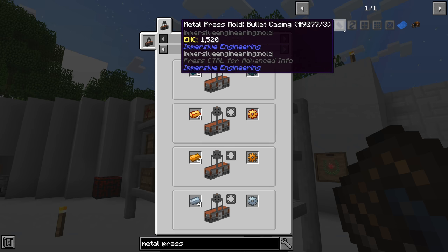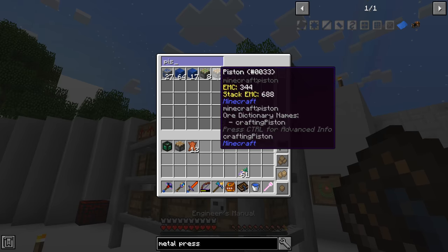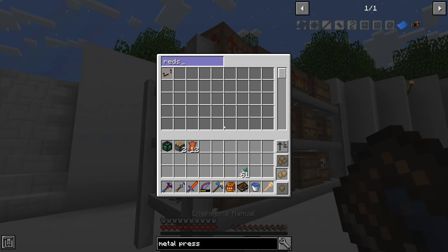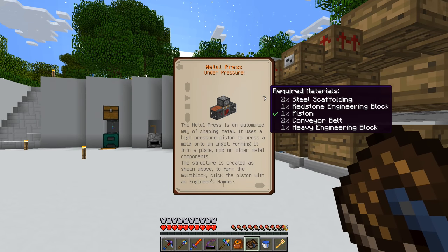So at the very minimum let's make two metal presses. We're going to need two pistons and two redstone engineering blocks. We don't have any redstone engineering blocks right now, so let me go craft everything up — we've done all of this on camera before — and I'll be right back.